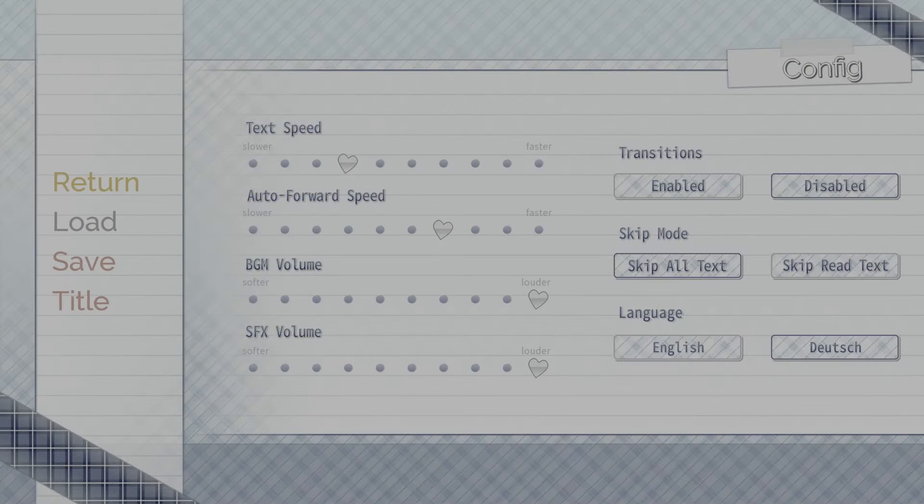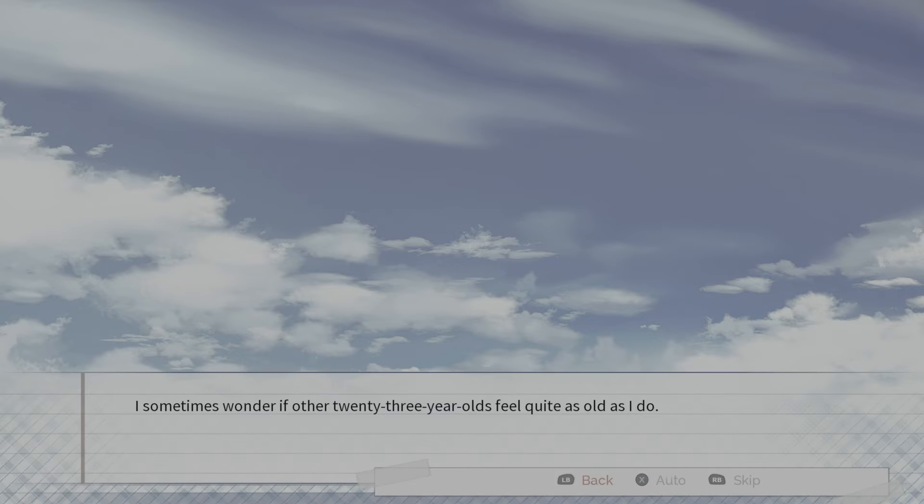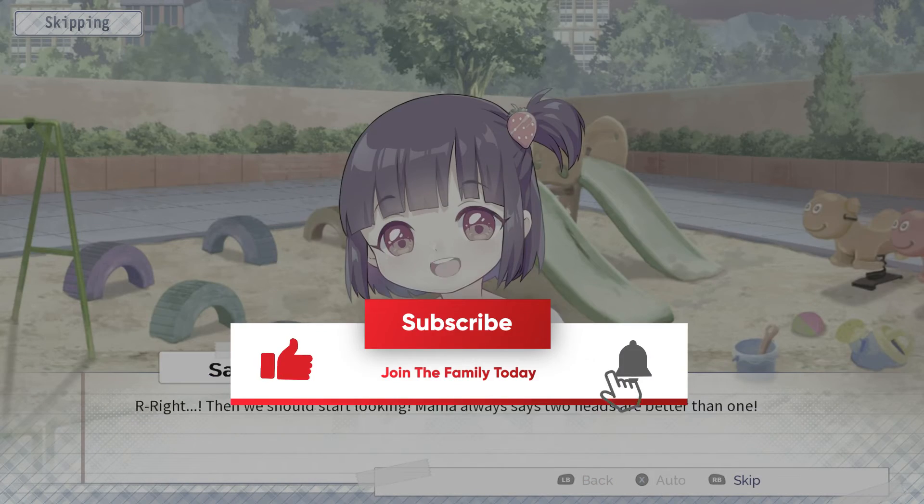The first thing we need to do is go to Configure, then speed up text really fast, disable transmissions, and skip all text. Then go back to the menu, click Start, and all you need to do from there is click RB — RB will do all the rest of the work for you.